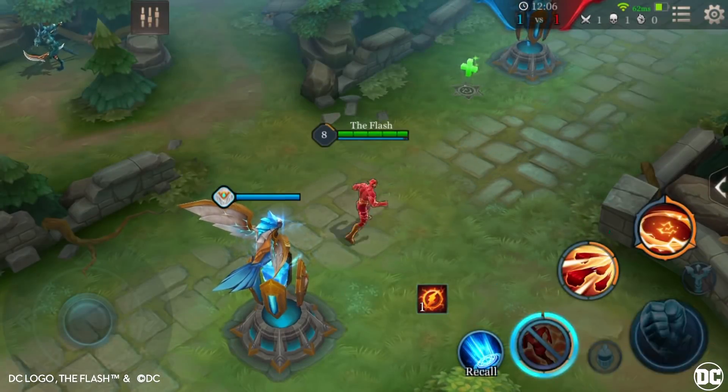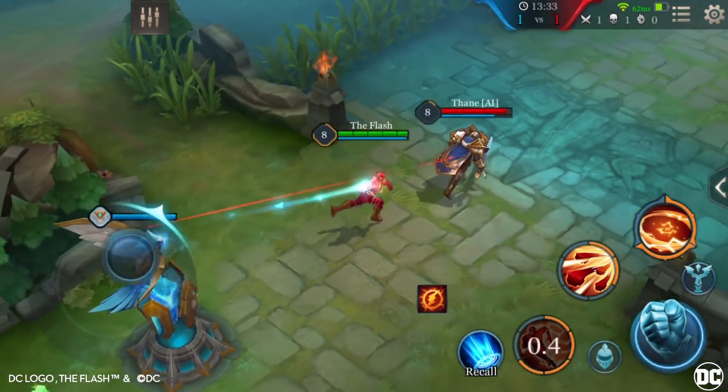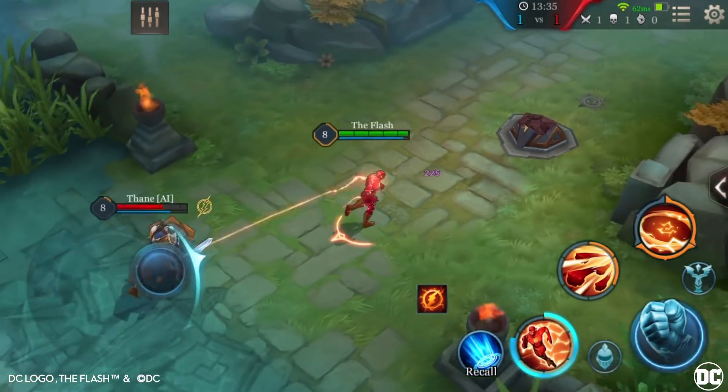First ability: Super Speed. After a short charge up, The Flash dashes forward, dealing 300 magic damage to all enemies in his path.